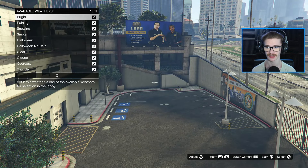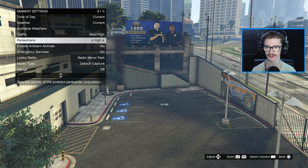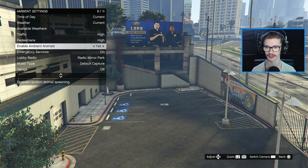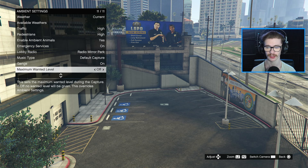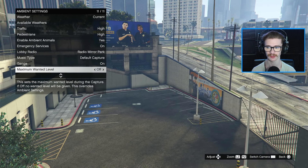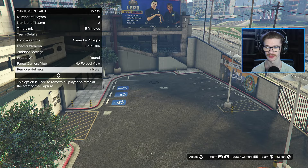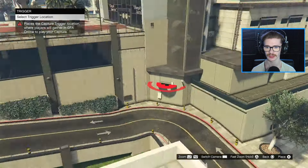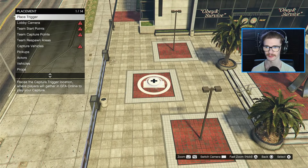You can also set the available others that could appear, and set the traffic and pedestrian density — we're going to go high. Ambient animals, emergency services will be on. Gangs can be on. Maximum wanted level — we're going to leave this at off since you guys are going to be doing some police-related roleplay. Then you're going to go to placement and get a trigger placed down — I'm personally going to put this over here at a lobby camera position.